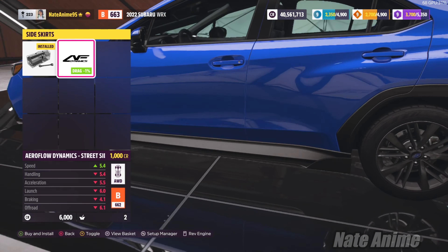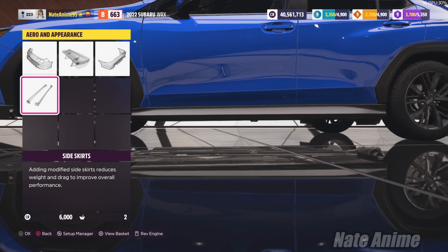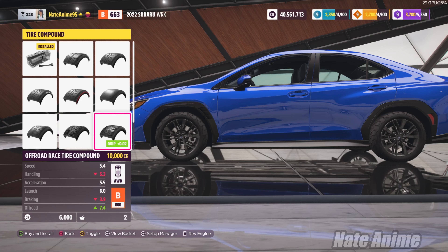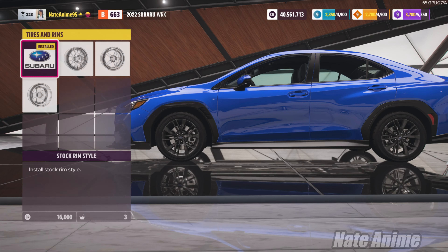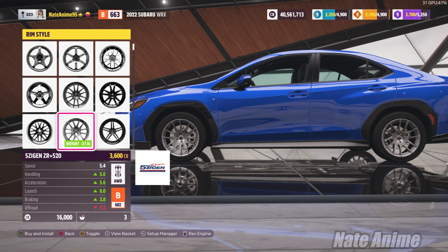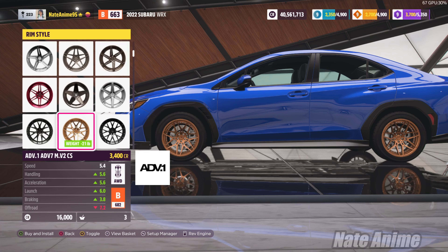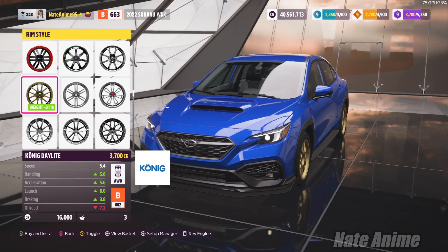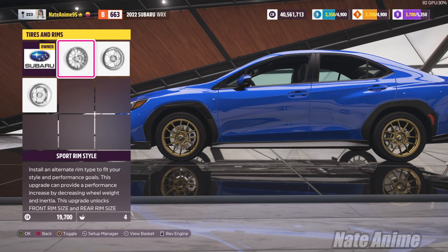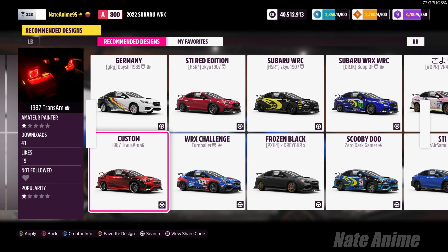We do have side skirts — doesn't look too bad, but again it's more of a street build look. We're doing an off-roading build with the Subaru — because it's a Subaru and Subarus go off-roading, obviously. Putting on some rally wheels here. This is a Subaru so we gotta do gold wheels, though that might get covered up once we get to the itasha wraps. We've got some good-looking Konig wheels here — looks pretty good, even if the bronze might get covered up.